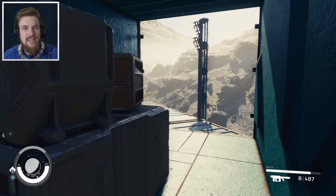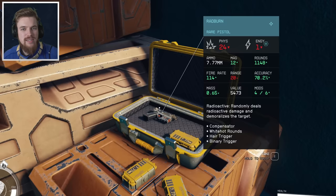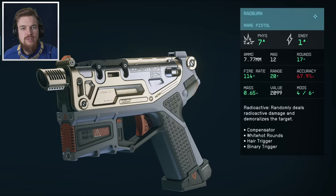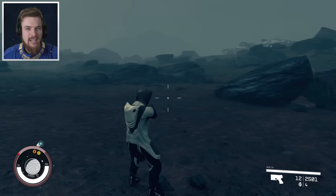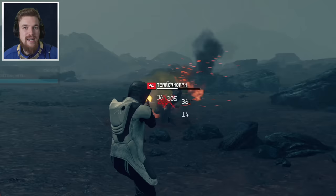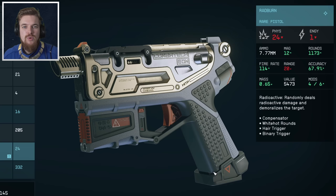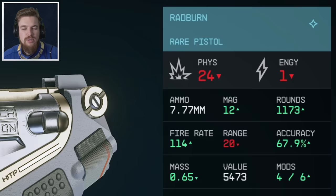Now as you can see, this weapon does different amounts of damage depending on the level you are when you actually load into the planet for the first time. So at level one with no skills, the Radburn will only do 7 damage and 1 energy damage. Which doesn't sound like a lot, but most of the damage you do with this weapon comes from the radiation and fire DoT damage effects. But if you come here to get the Radburn at a higher level or on New Game Plus, for example, this Radburn now does 24 damage and 1 energy damage — and these characters have no combat skills affecting that damage, so it's the pure base damage of the Radburn unique weapon.